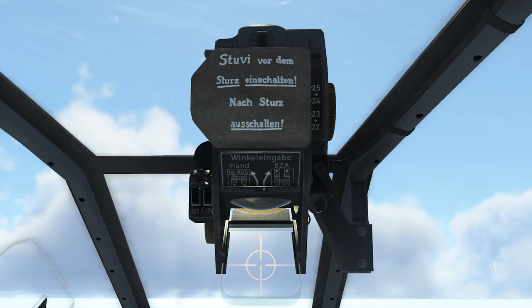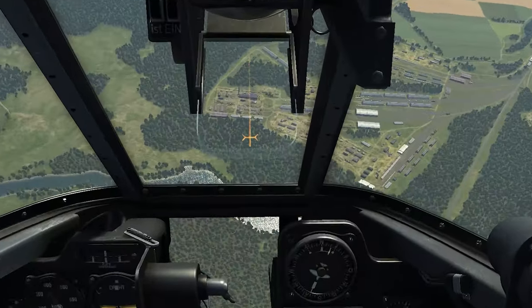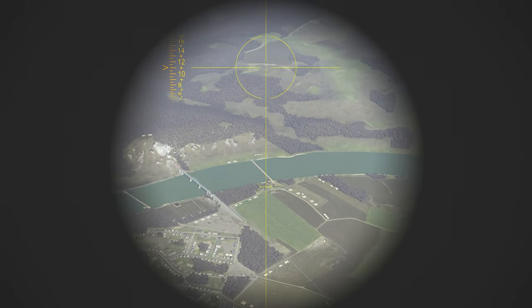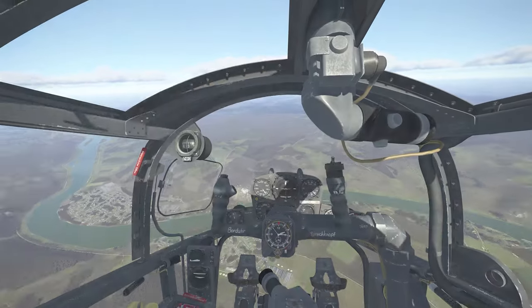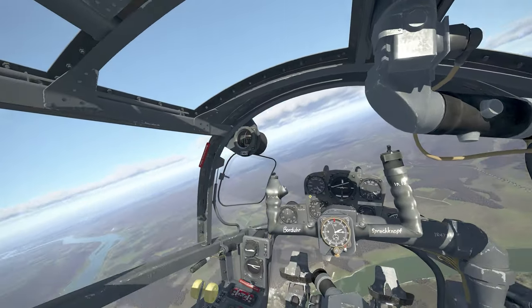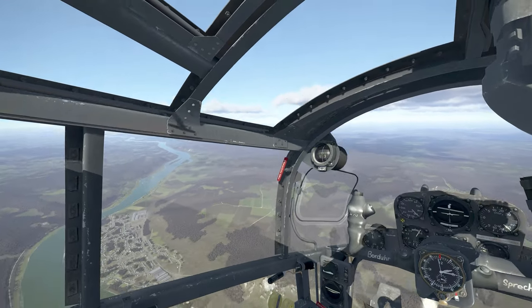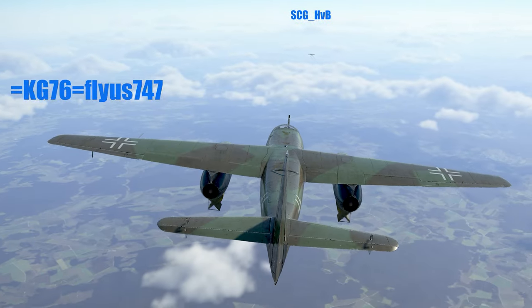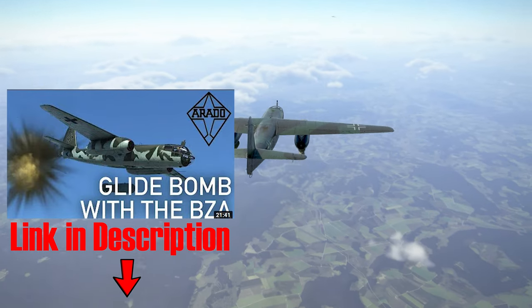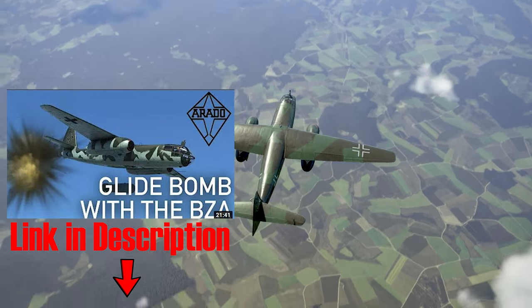The first is the Stu V-5 sight with a computer-assisted bomb release PIPR function. If you're familiar with operation of the BZA glide bombing periscope in the Arado 234, the Stu V-5 is similar in some respects. If you're not familiar with the BZA and would like to learn it, Flyus747 figured it all out and has put out a very well-done tutorial video covering it in detail — there's a link to that video below.